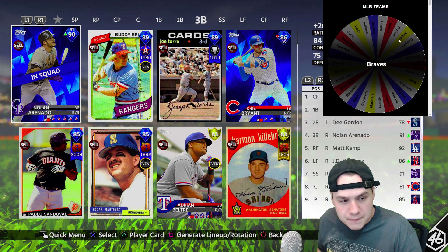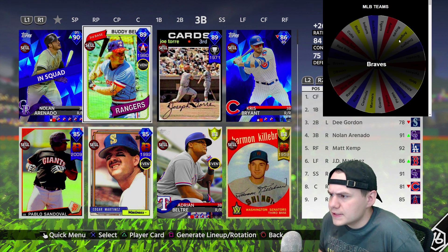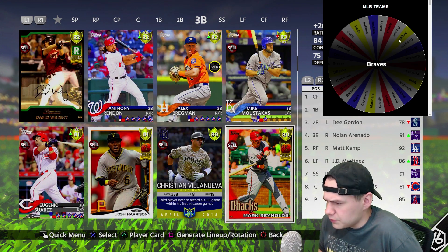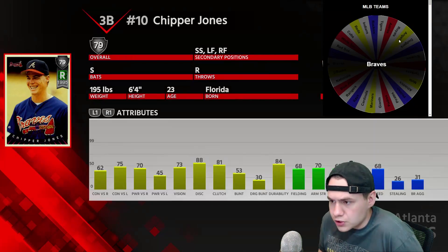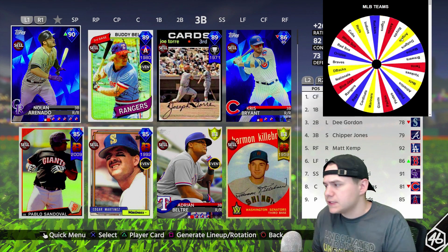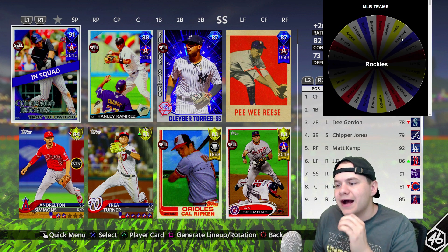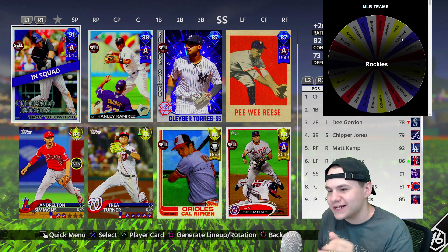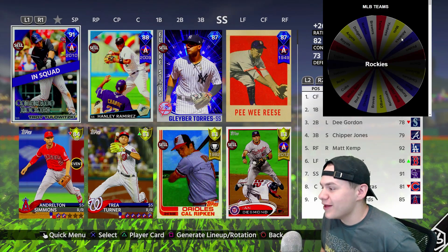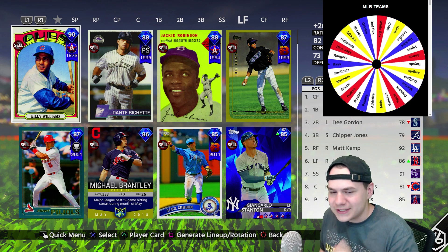Third base for the Braves — it's going to be Chipper Jones. I'll take the live series Chipper; unfortunately the diamond Chipper is a primary left fielder, so the silver Chipper is going to be our third baseman. He's not a bad hitter. For shortstop we landed on the Rockies — I thought we were still on third base, so I would have used Arenado. But hey, I'm not gonna complain about using this Troy Tulowitski card — this is actually his debut. He's already at my shortstop. That is a very lucky spin — our first diamond of the team offensively.